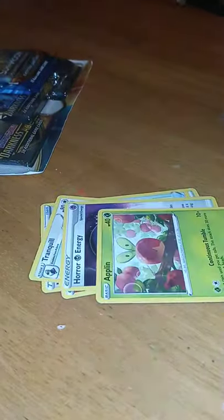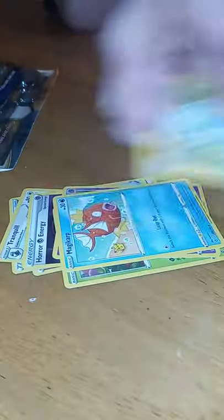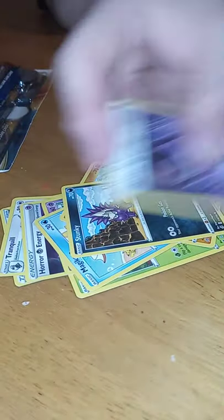I thought you were done. Fire Energy, Nugget, Tranquil, Horror Energy, Applin, Hattie Ana, Magikarp, Meditate, Stunky, Horror Energy Reverse, and Spiritsune. Spiritsune.